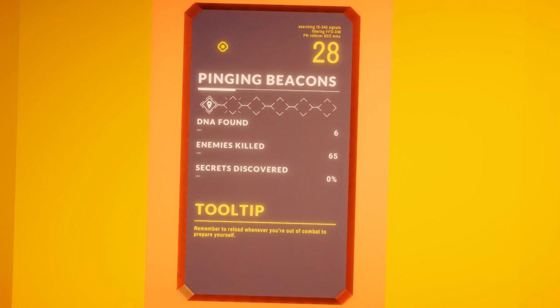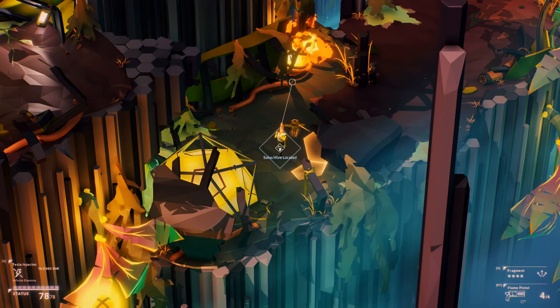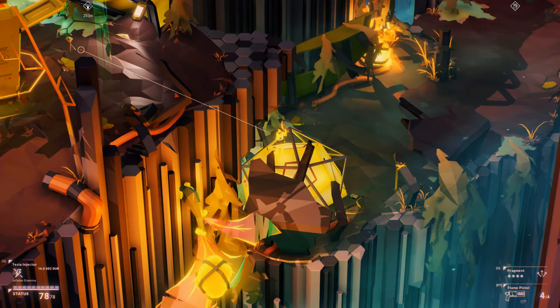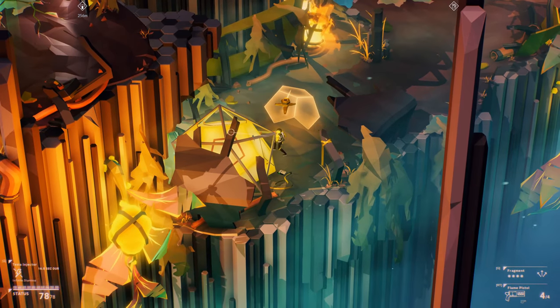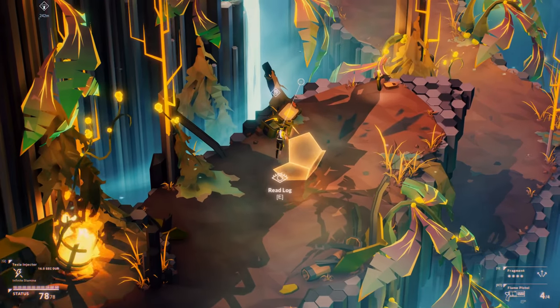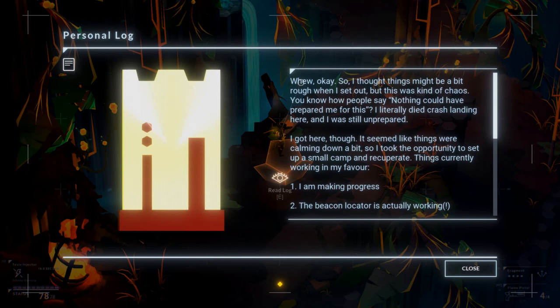Secrets discovered zero percent. Explosives will break loose basalt forms — so that's something we can definitely try and work with. It automatically moved us on. Well, I think we saw a secret beforehand, it's just we didn't actually go back for it.